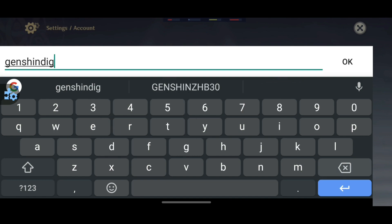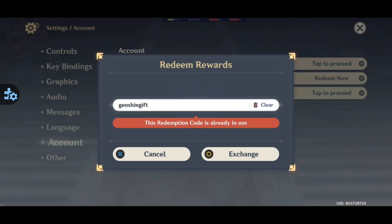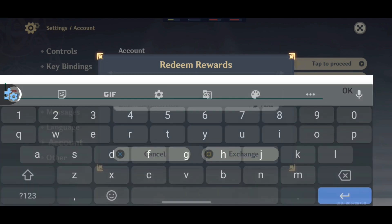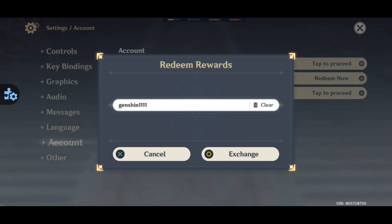The first code is 'Genshin gift' — and you will get some 60 primogems and 10,000 Mora for this. The second code is 'Genshin111' with no space and you will get 50 primogems and some other items.